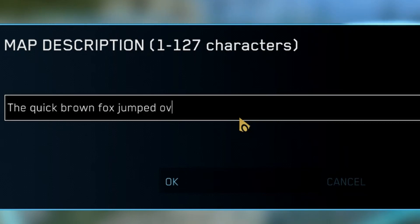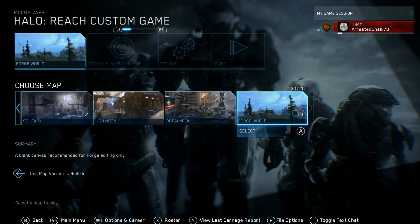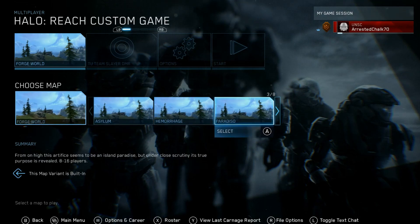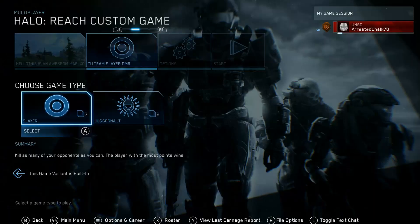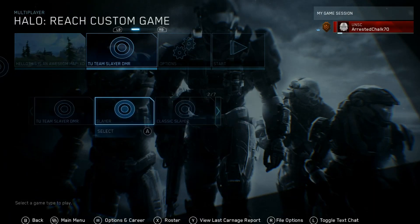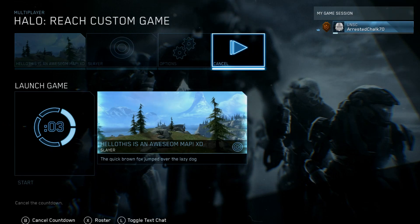Forge is a pretty powerful resource, and I'd suggest using it whenever means necessary. Now when you go into the Custom Games Lobby, you will find that the map that you created is in the list of the Forge World maps. Now you know how to mod your file and get Forge into Halo Reach MCC early without having to wait for them to update it.